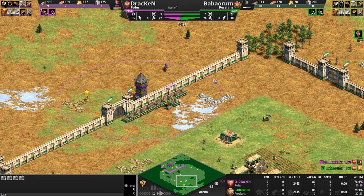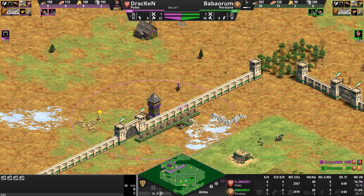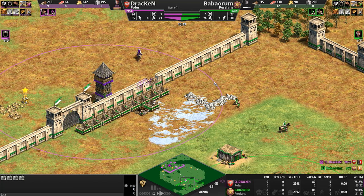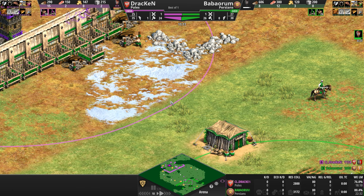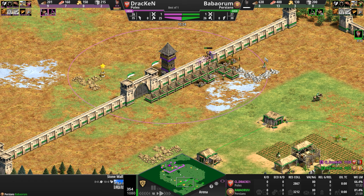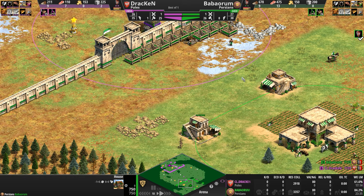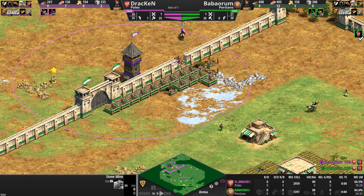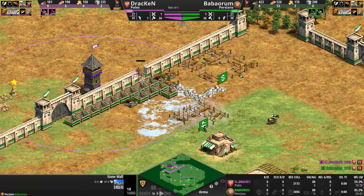On Arena the interior of your base has only one stone patch. Externally there is additional stone and gold. Our Pole is making an issue of it. Usually what pro players like to do is wall off around it — that way if your opponent busts in you're safe from arrow fire, and you can place your tower wherever your opponent makes his move. But Draken is taking a more in-your-face, riskier approach by just palisading up behind the tower. These palisades are not exactly thousand-HP walls — they can be destroyed very quickly.